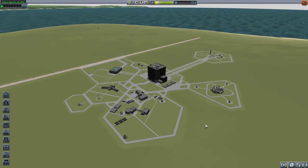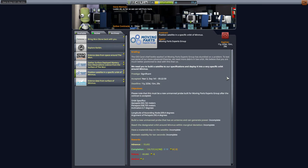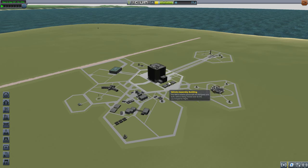Hello everybody and welcome back to Kerbal Space Program, where we are currently in the position where we need to specifically put up a satellite in a specific orbit of Minmus. And this needs to have a materials bay on it, so let's go ahead and modify our communications satellite.